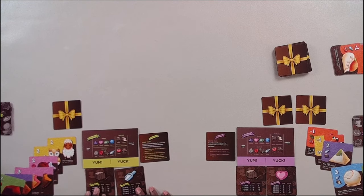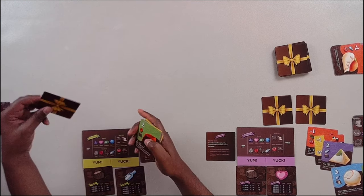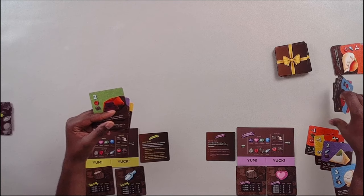Then both players will count up their scores. Empty wrappers don't mean anything — they're just there as a visual indicator that if everybody has at least two out, then the game is over.